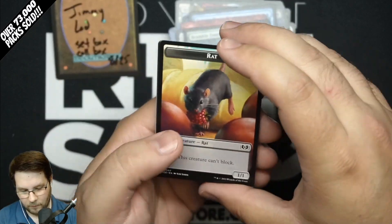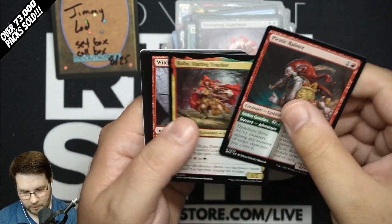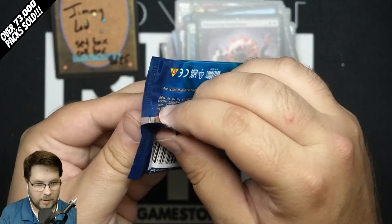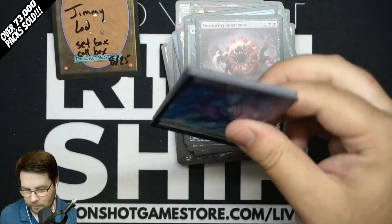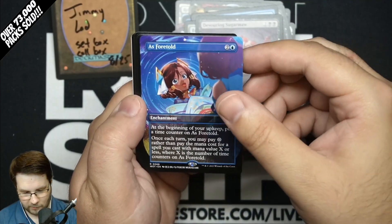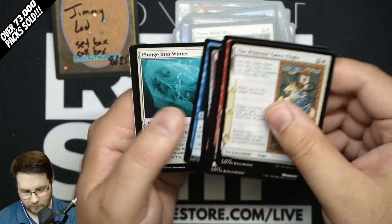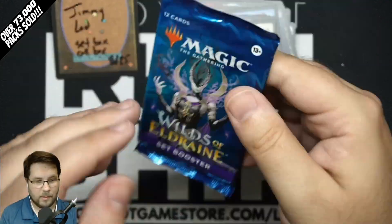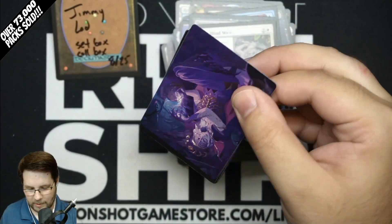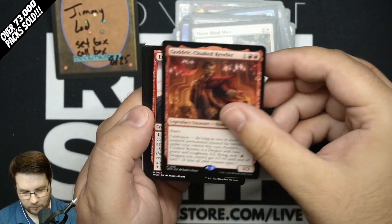Gold-stamped art card. Hatching Plans, Raid Bombardment, Devouring Sugar Maw Rare. We had one pack in another box where we got a double Devouring Sugar Maw — one regular and one adventure or showcase art, it was kind of wild. Anime As Foretold — that's cool looking. Three Blind Mice — I think that's the first time we pulled that one. There are only five rares with anime treatments, so those will actually show up less often than the Mythics — you'll just hit a wider variety of Mythics. Grasp of Fate, Godric, Cloaked Reveler.